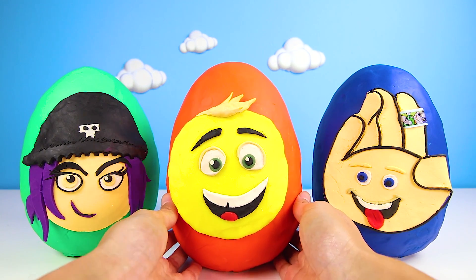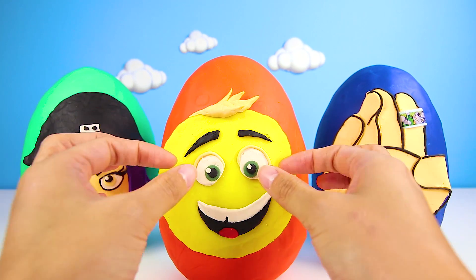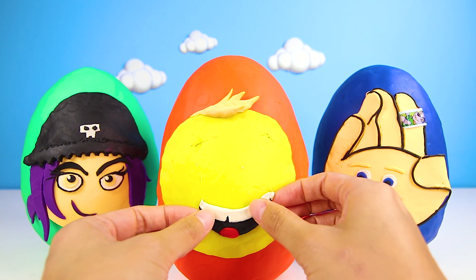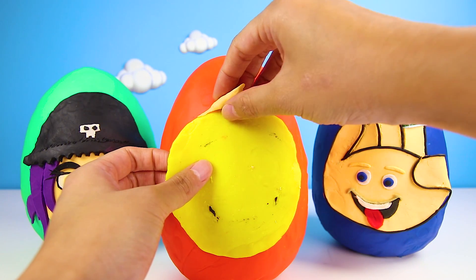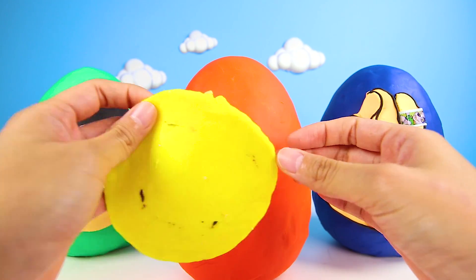Gene is first. We have to take apart the egg before we get to see what's inside. He has two green eyes and two eyebrows, shiny white teeth, a tongue, and a mouth, and his hair, and a big happy face.